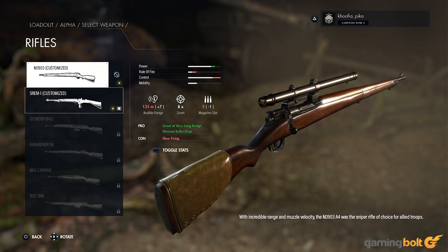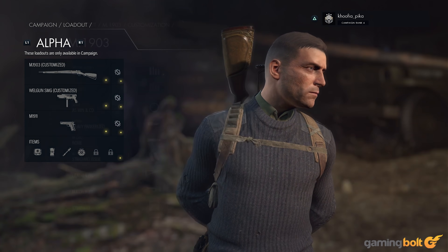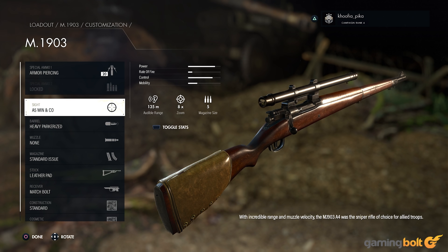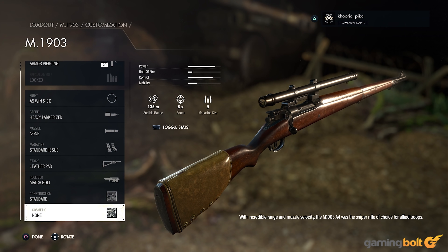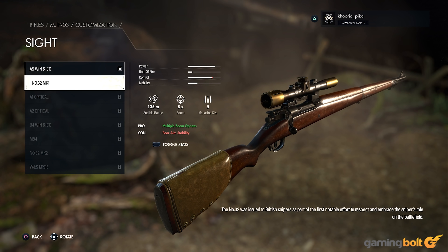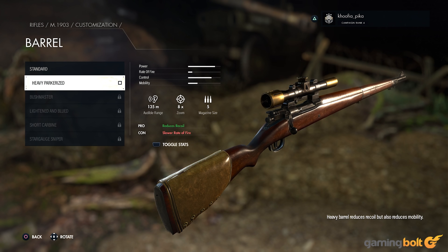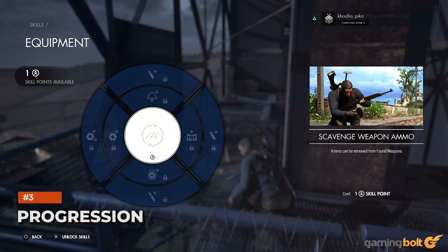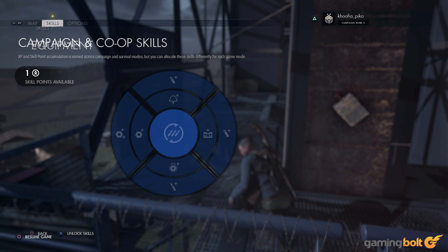Customization. Customization itself is much more important in Sniper Elite 5 than in past games, especially if you're playing on harder difficulties. As you progress further into the game, you'll be presented with numerous options for various weapon attachments, from stocks to barrels and scopes and muzzles, and much more — each of them offering not only tangible stat changes, but also their own significant pros and cons. Tailoring your weapons to your current objectives and playstyle is crucial, so make sure to adjust your loadout not only every time you encounter a workbench, but also before you begin each mission.